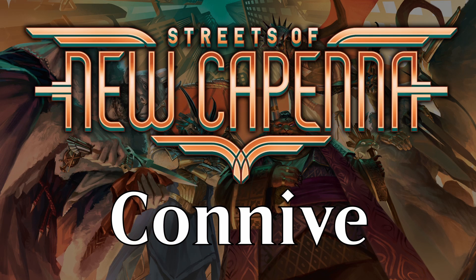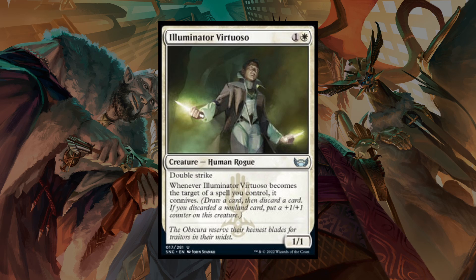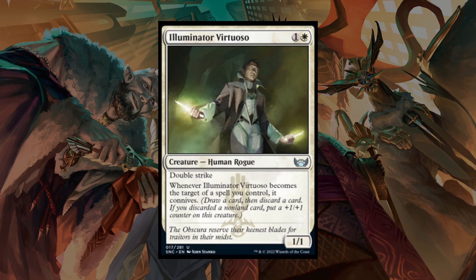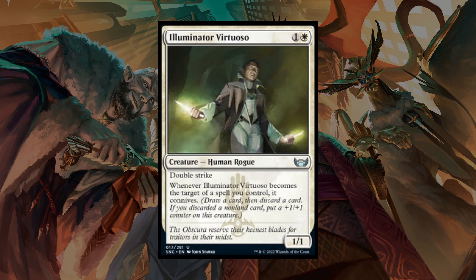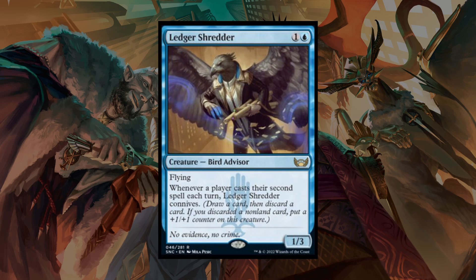Connive is an interesting new mechanic with payoffs in a couple of different ways. When Connive fires off, you draw a card and then discard a card — a nice way to cycle through your hand to get cards you'd rather have or shed extra lands. However, if you choose to discard a non-land card, you get to put a +1/+1 counter on the conniving creature, potentially making it more of a threat over time. A creature can connive even if it's not on the battlefield as long as the ability has triggered — you still get the draw and discard, but if the creature isn't there, there's nothing to put a counter on.